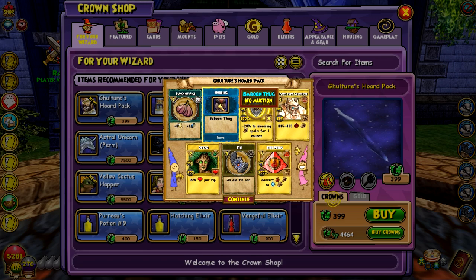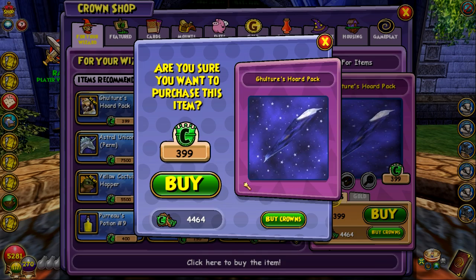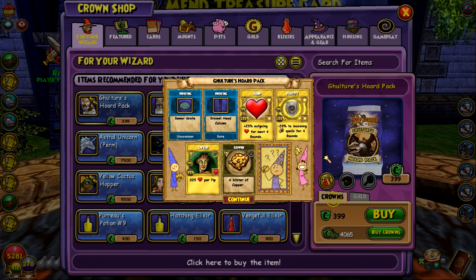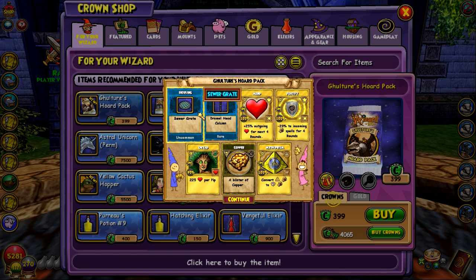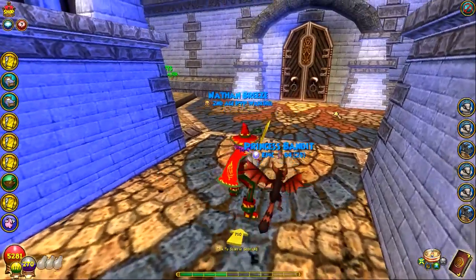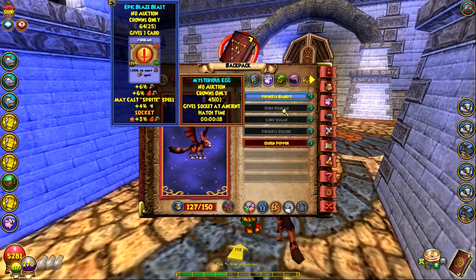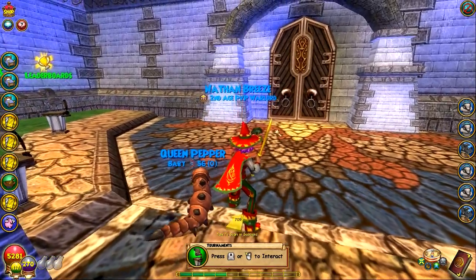A Baboon Thug — that is complete garbage, I don't think anybody would want that. Let's open up one more. Yes! Dude, that's exactly what I wanted... a Dromal Head Column and a sewer crate. Just disappointing. So we spent four thousand crowns on some crap — we got two of these stupid golden wands. Let's go look at this pet.